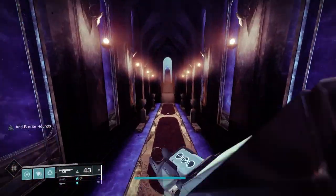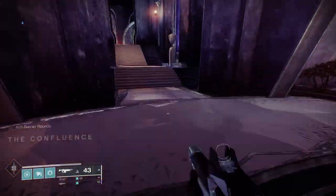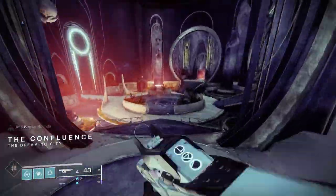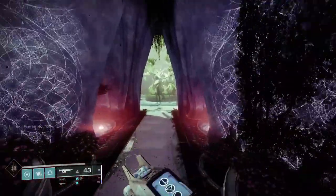Once you get that, come all the way back to the middle. Go to the right — there are two SKUs through that area. Come back to the middle, then go straight ahead, and you'll get that final SKU.